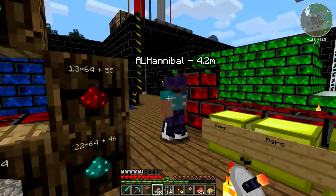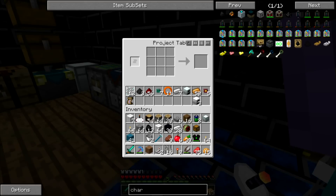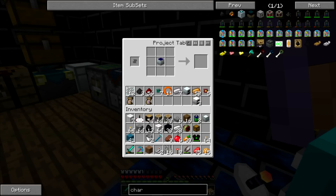So if you come over to this project table, you can see what I have in store. Put a solar panel there, two advanced alloys — I think this goes here.